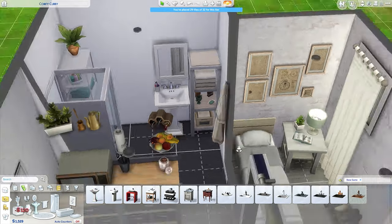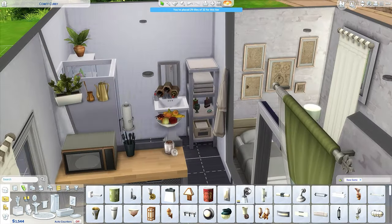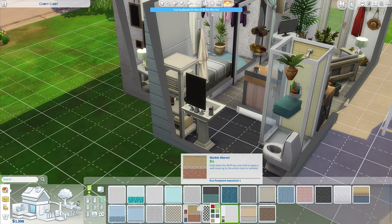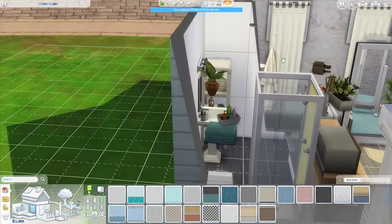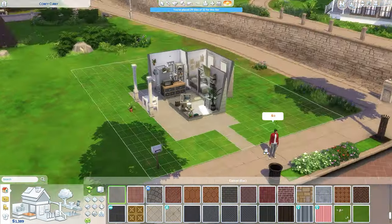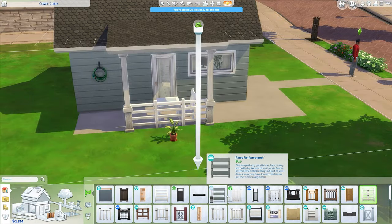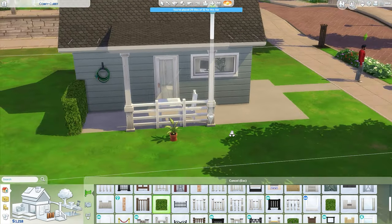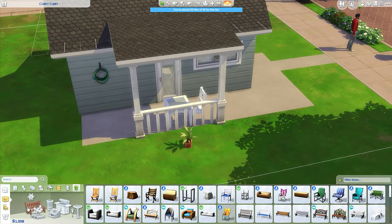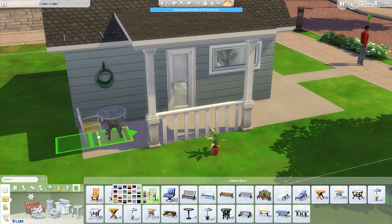As we finish up the inside and move on to the outside — I did add just a little bit of an eating area outside with a few plants here and there for something for your sims to do outdoors. I think it comes out super cute. I do end up adding a few more plants after the video is done — you'll see those in the final cinematic. But yeah, just somewhere for your sims to sit and eat, since inside there's not really a table. They could sit at the couch, but they can also come outside to a proper table.